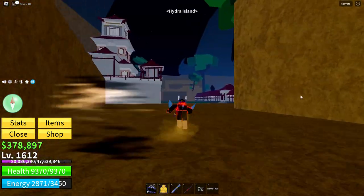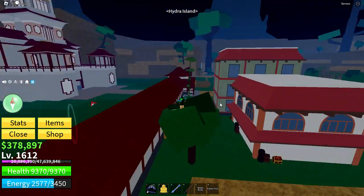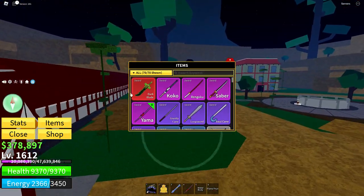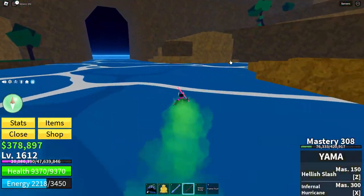You're going to want to go to Hydra Island. Now that you're at Hydra Island, you want to find the waterfall, which is on the opposite side. I'm pretty sure you need a specific sword, but I'll show you what I mean in a minute.